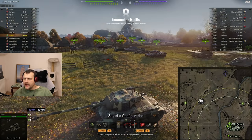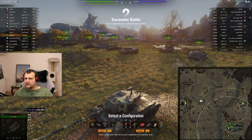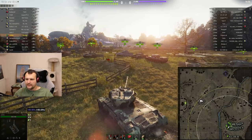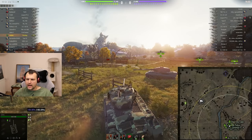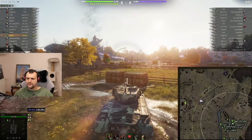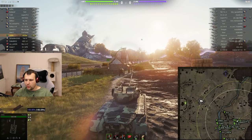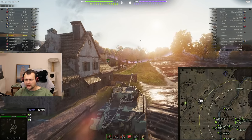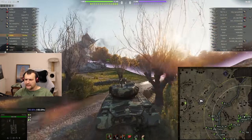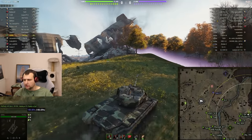We are back in game number one. We have Red Shire, and we have a winning spawn — at least in my humble opinion — which is very good. We are going to go instantly into the heavy line. Since we are using turbo, our speed should be visibly better compared to when we are not using it. The Pershing speed is 40 or 45 kilometers per hour — I can't quite remember — but speed-wise it is looking all right.